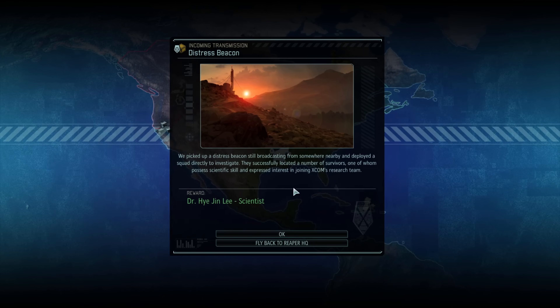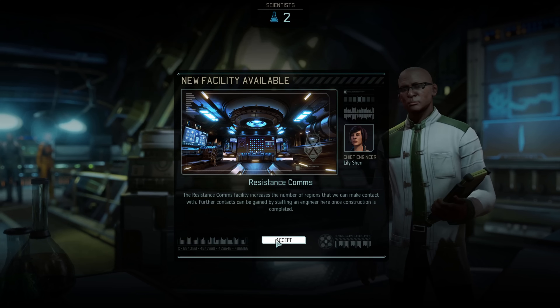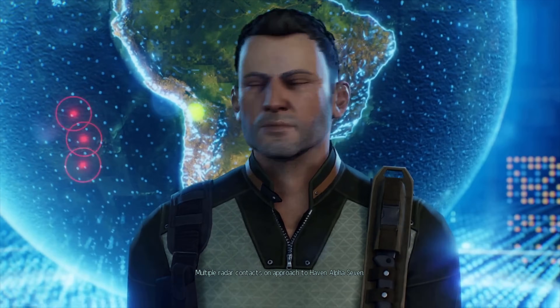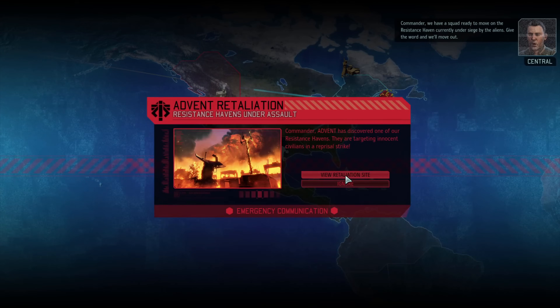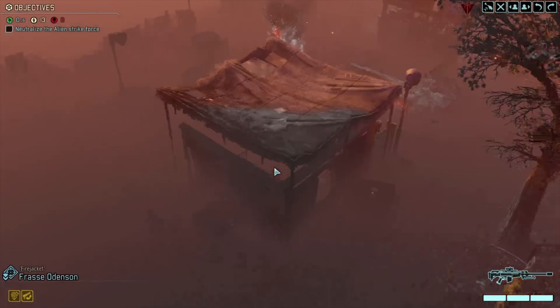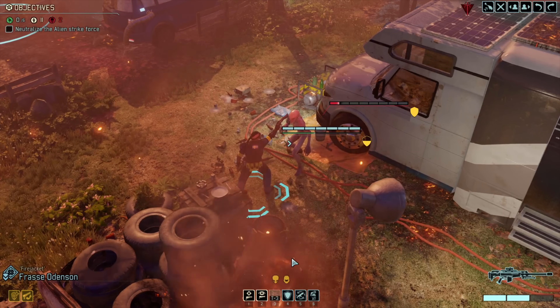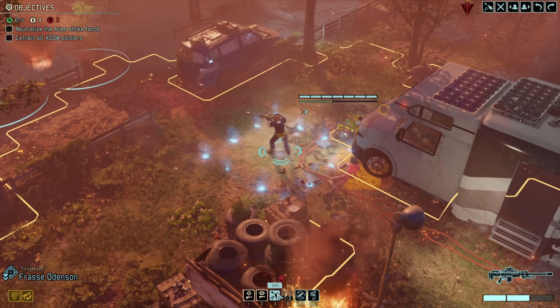We get a stroke of luck with a scientist from a scan, our research finishes, and we build the resistance comms. Then we get our first retaliation mission — we don't intend to finish it but can gain some experience from kills. When we deploy, the plan goes south very quickly as the Assassin Chosen shows up — the worst Chosen for us to face, as they'll just close the gap and kill us. We get a shot on the Sectoid with our sniper, but they shoot back and we have to scratch and dispatch. We die pretty quickly.